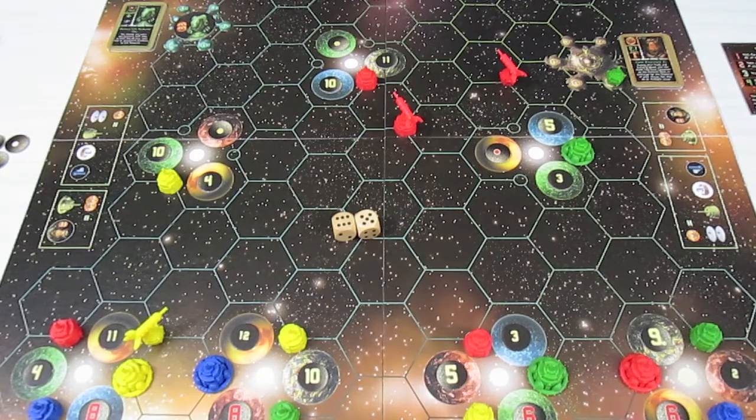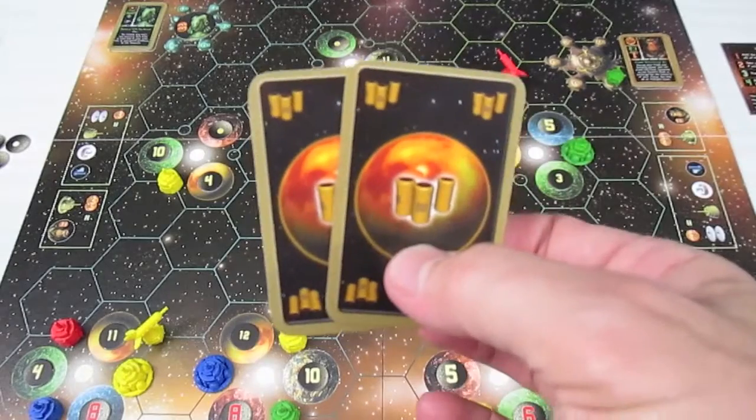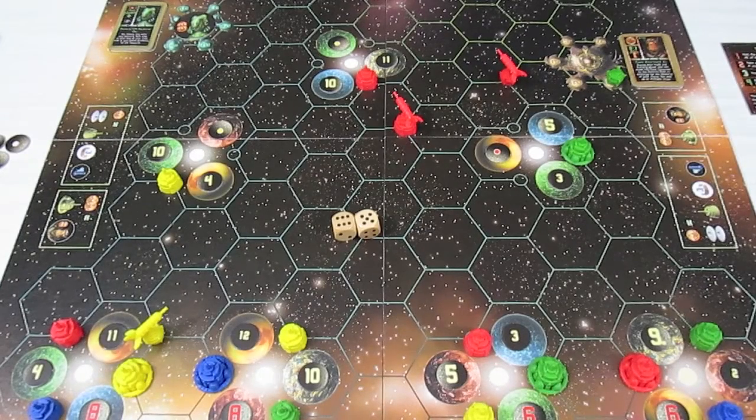Talos doesn't want to trade with anyone. He takes his two fuel and buys a booster, giving his ship two boosters — the most of anyone, since Craig and I both have only one.